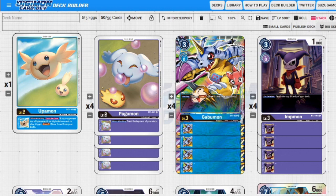Next up we have Entmon — three to play, zero to evolve, 1000 DP. On deletion, we trash the top three cards of our deck. This is really good for what we're trying to do with Piedmon — getting stuff into the graveyard to trigger Piedmon. It also helps with inconsistency issues.